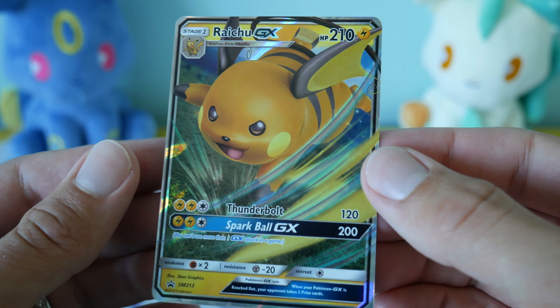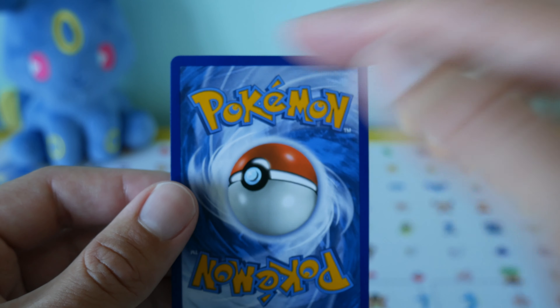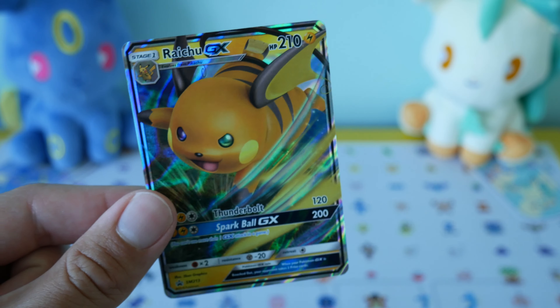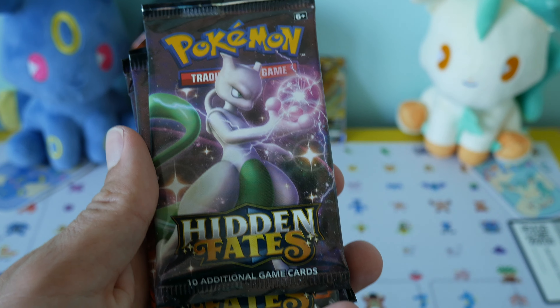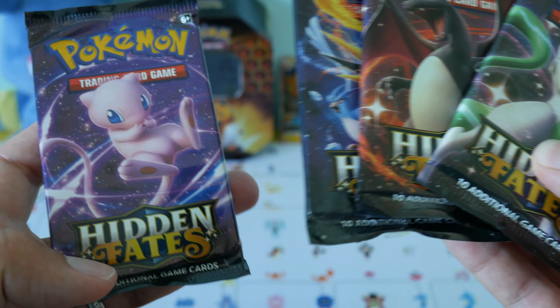First up we have the Raichu promo card that you get in the case. It's a nice little Raichu card. Very happy that they haven't got the funny tabs to damage the cards like some of the tins have recently, so we've got a very good condition Raichu — happy with that. We'll put him at the back there. We've also got the code card. And then as you probably know by now, we get four Hidden Fates packs: the shiny Mewtwo, shiny Charizard, the bird trio, and a little Mew there.